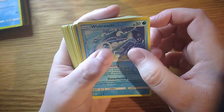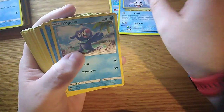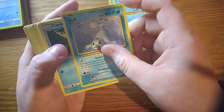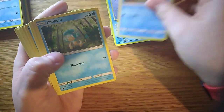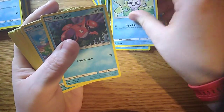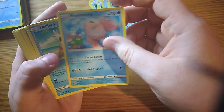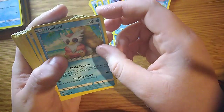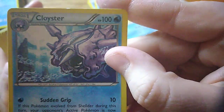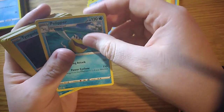We have Wooshy Wooshy, we have Seel, Poipole, Poliwag, another Seel, Kavanagh, Pampar, Vanillite, Crawfish, Alomomola, we have Delibird, Cloyster — it's a pretty cool card. We have Shellos, we have Palipitoad.